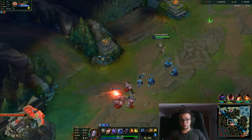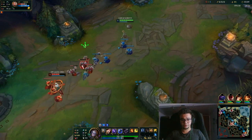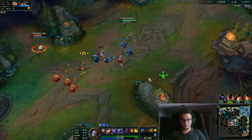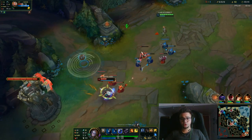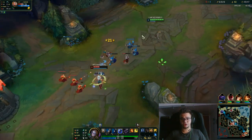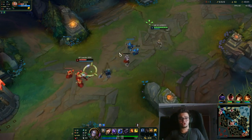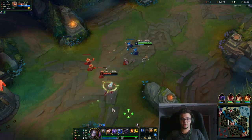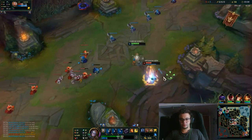For items, I'm playing with Doran's — some people start with Corrupting Potion, that's another way of playing. You need to buy Lost Chapter eventually and that should be the first core item. Some people upgrade Lost Chapter into GLP, others upgrade it into something else.